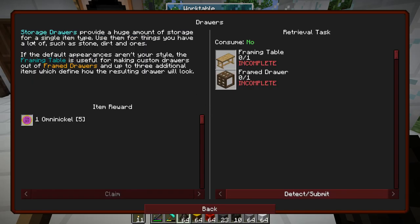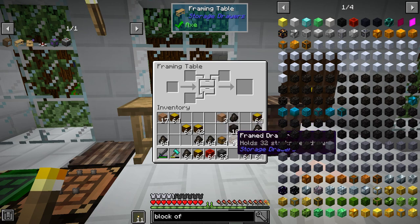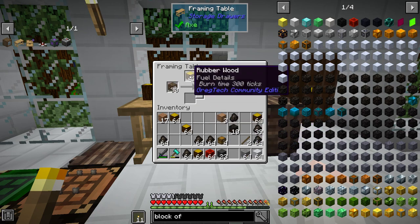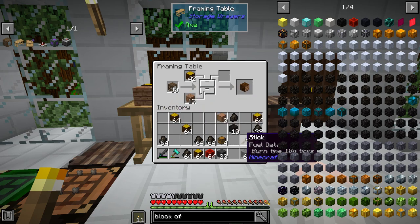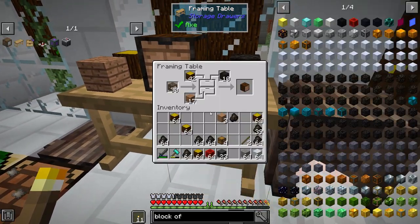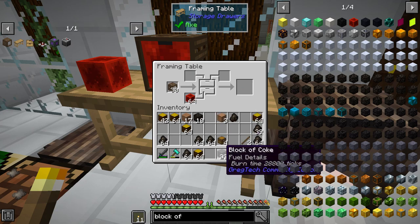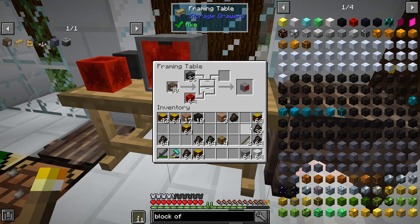Now it's time to go back in the quest book to the very beginning and make our framing table and framed drawers. This is a very important thing to do. We'll put the framing table down right here, and what you do is put your frame drawers in. There are three different areas — trim package, front face, and side face — where you can change how the drawer looks. This is one of the most important choices you will make in OmniFactory. If you make an ugly one or a plain one, you will be ridiculed and everyone will make fun of you on the Discord.